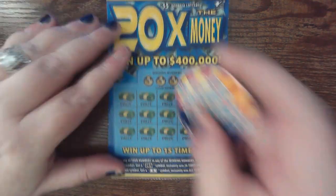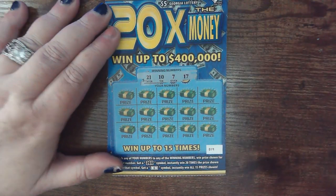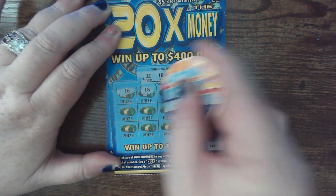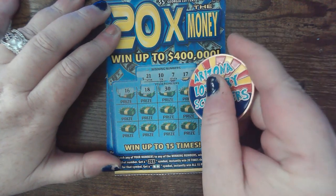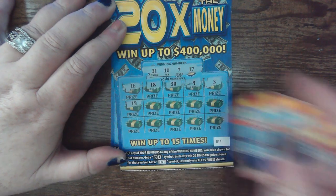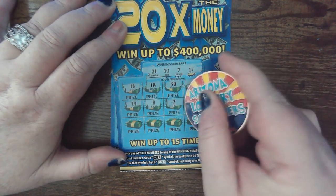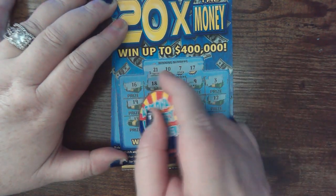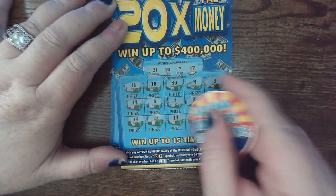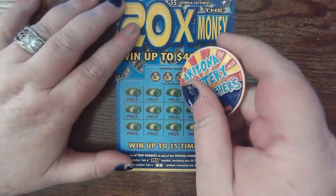We've got 19 and 20, 21, 10, 7, and 17. 16, 18, there's a Sammy, 30, number 9, number 3, 19, 8, number 2, 28, number 12, 13, my baby's 22, 14, number 5 and a 15 — nothing on that one.